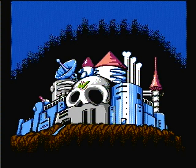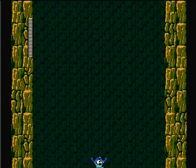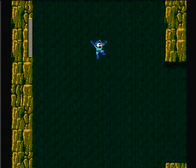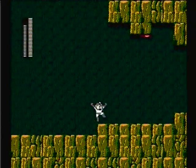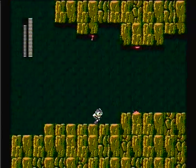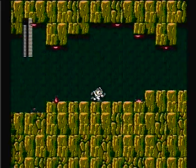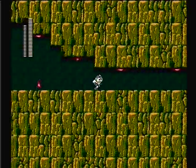Now that we've defeated Wily once, it seemed like that was the end, but no — there's more to it. Now it's time for the real last challenge. After falling down this long shaft, you'll want to equip the Bubble Lead, and you'll see why in a second. Avoid this ooze drip — I don't know what this is, but that is really, really nasty.